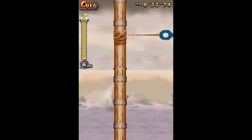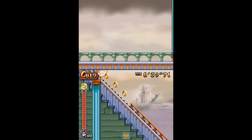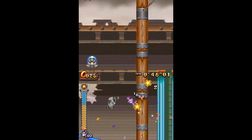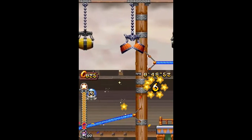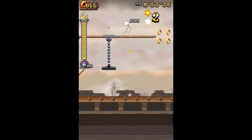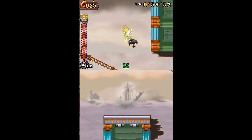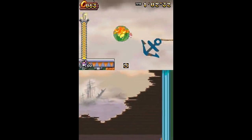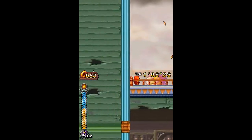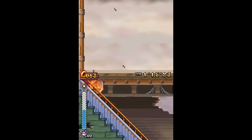Dans les niveaux, il peut y avoir des décors en 3D, ce qui n'était pas le cas dans Sonic Rush premier du nom. Dans Sonic Rush, les seules modélisations en 3D c'était les personnages, et les décors en 3D n'étaient que dans les arènes de boss. Alors que dans ce Sonic Rush Adventures, on a cette espèce d'encre en 3D en arrière-plan — c'est plutôt sympa.